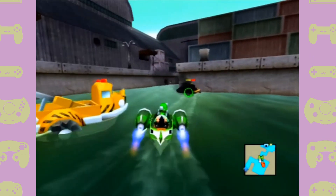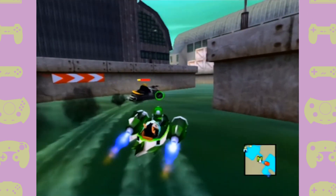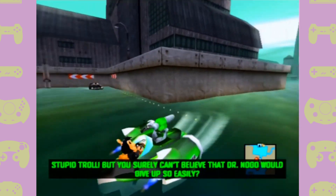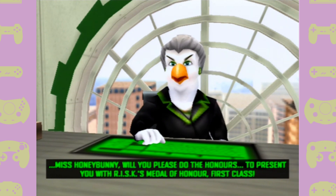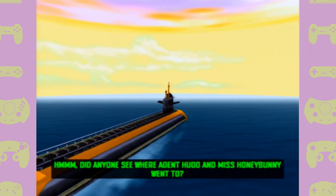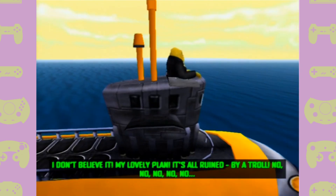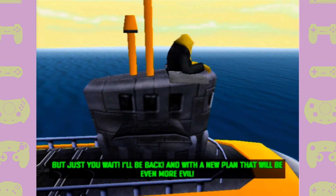Anyway, the last bit of the game just involves you chasing down the main bad guy and blowing his boat up, which was the only part of the entire thing where the rocket launcher actually came in handy. For the last boss, if you were even to call it that, it's extremely underwhelming. After all of this rubbish, Hugo is successful in saving the city and gains the respect of the other agents working at Risk. And it's implied that he has a bit of a thing with one of the female agents called Miss Honey Bunny. We also get an implication that a sequel is coming because Dr. Nogo says he'll be back with a more evil plan at some point.